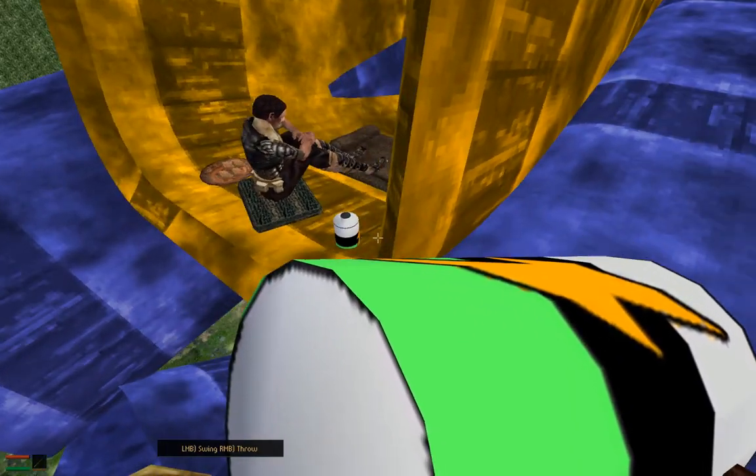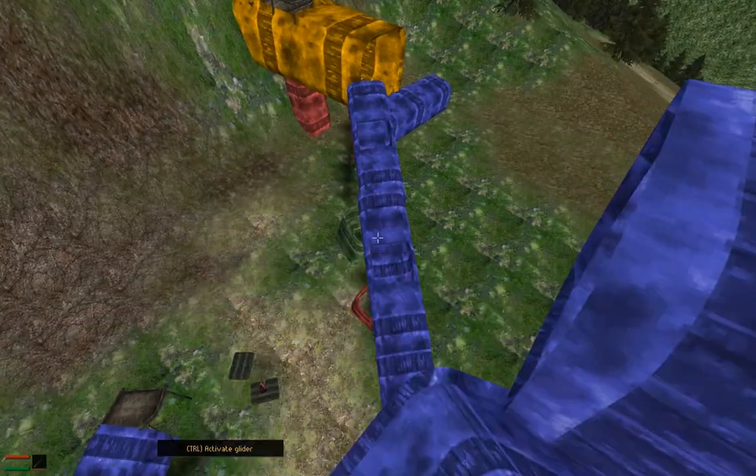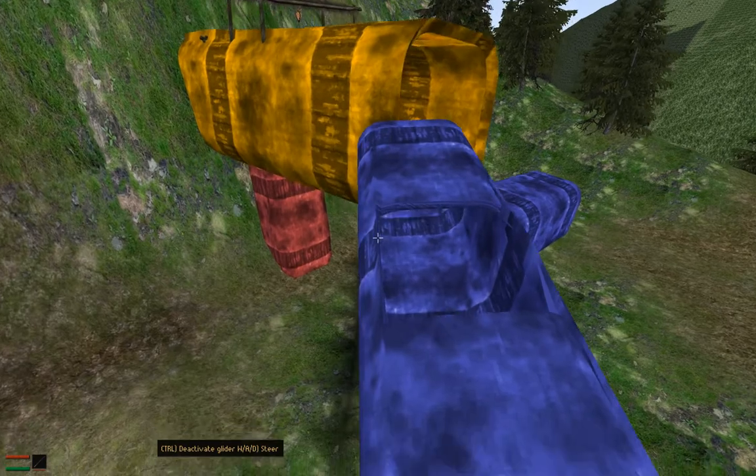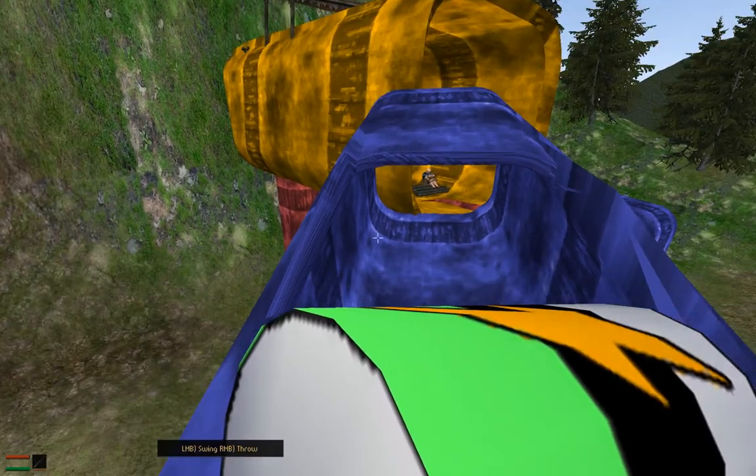Just going to sneak over here. That NPC is pretty oblivious. Here's the final house, and I can see there are people in there — probably don't want them to see me.